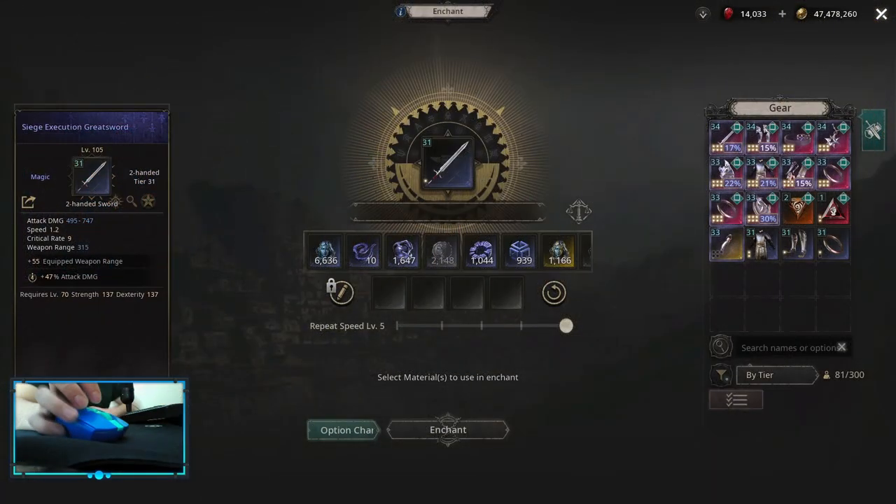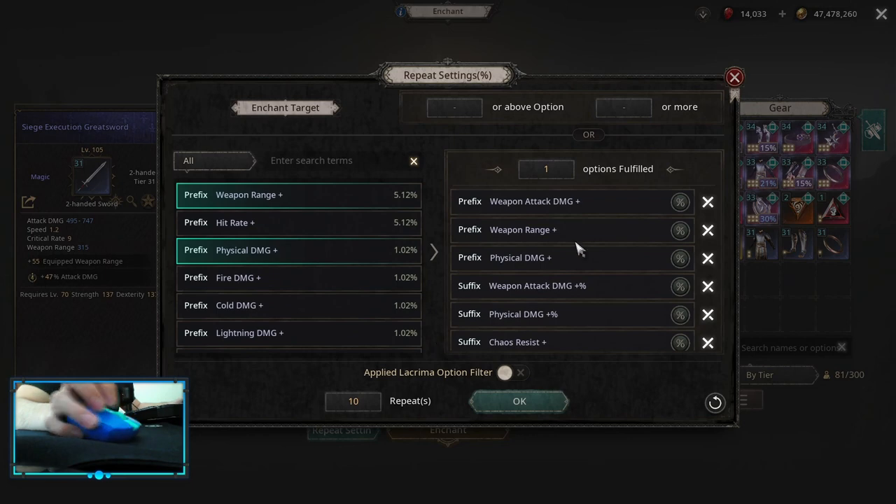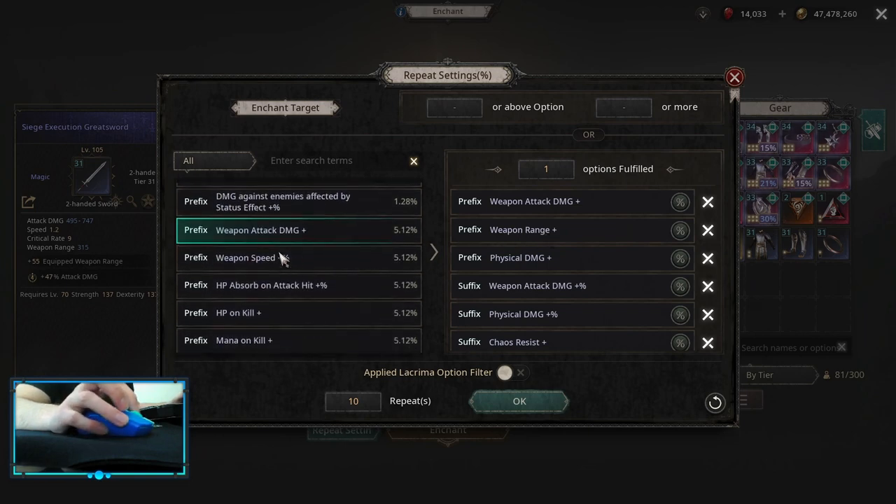For the Wheel Slash weapon, you want a two-hander sword with an implicit weapon range, the lowest critical rate on the weapon, and the highest attack damage. Priority-wise, you want to roll Weapon Attack Damage Multiplier, then Physical Damage Flat, then Physical Damage Multiplier. Depending on what you need — if you want more clear, you can try to roll Weapon Range; if you need more attack speed, you can roll Weapon Speed instead.